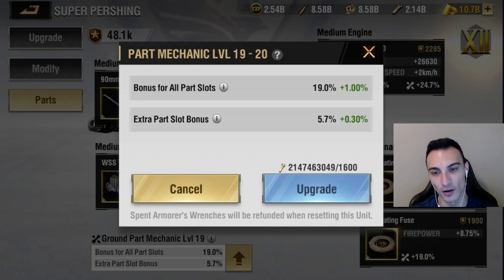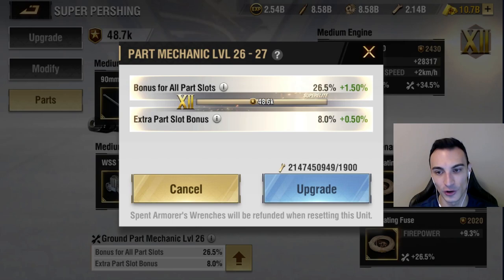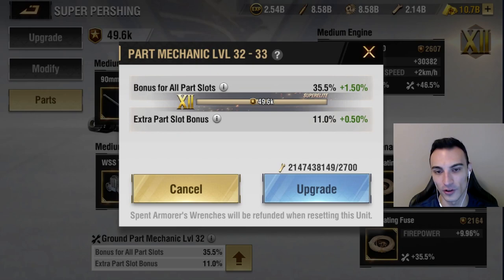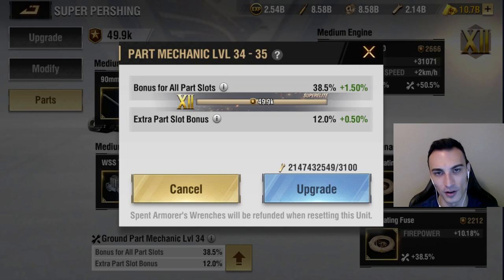We're going to click here and upgrade. It appears that for the first 30 levels or so, it goes up 100 wrenches every two levels. And then from there every one level it jumps up 200, and then 300, and scales from there — so it gets pretty considerable.